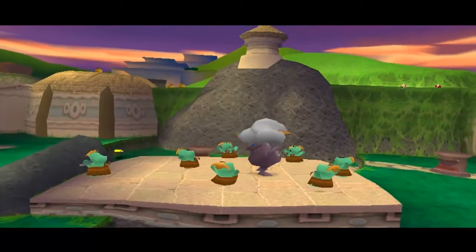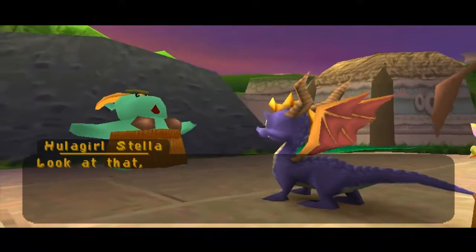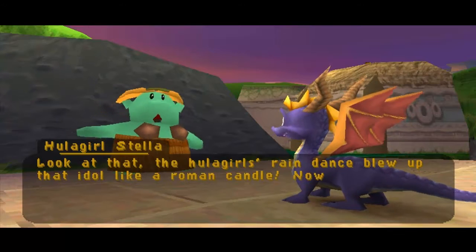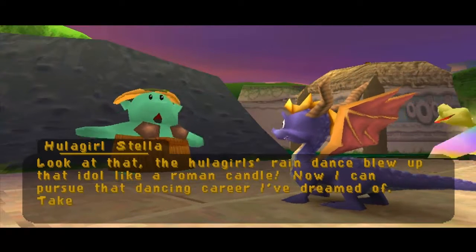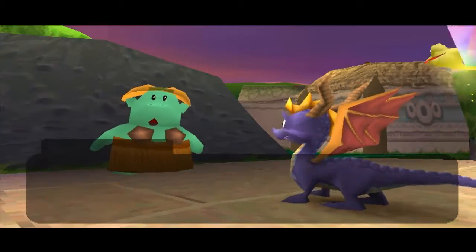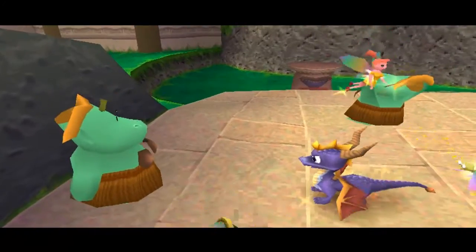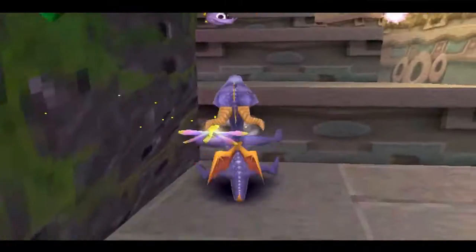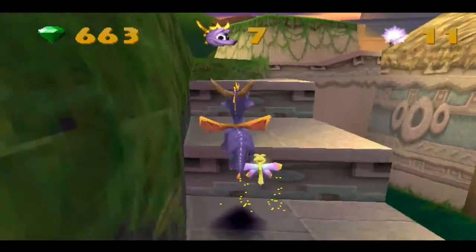Now you're wondering what are they doing? Oh my god, they killed him! The Hula Girls' rain dance blew up that idol like a Roman candle. Now I can pursue that dancing career I've dreamed of — take this orb, it could help you go places. You get it? Go places, because we need them to go places. Anyway, we have about halfway done with this level.